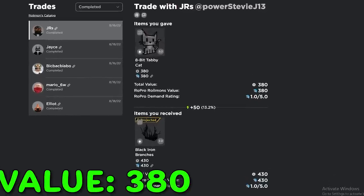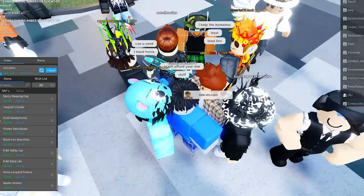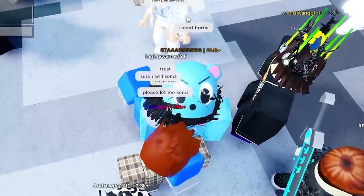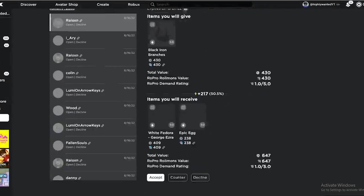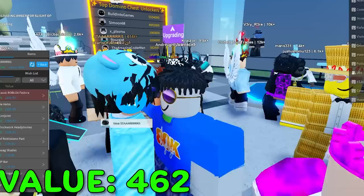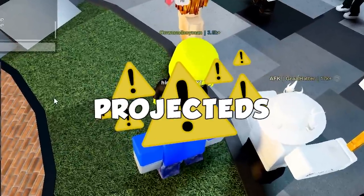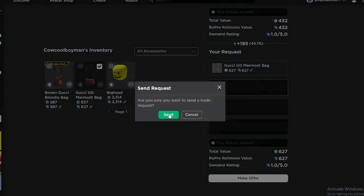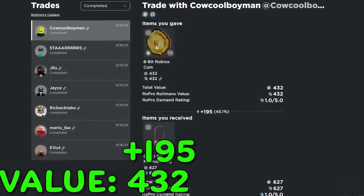Now we have the black iron branches. We could try to get this 8-bit Roblox coin — I think that'd be a good trade. This guy wants me to send — he wants the horns apparently. Let me add like 20 Robux. If he gives me 20 Robux too that'd be amazing. He accepted — nice!